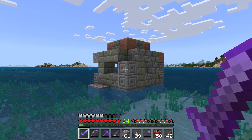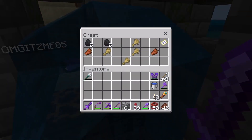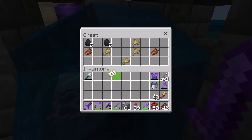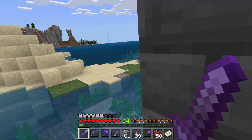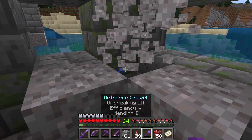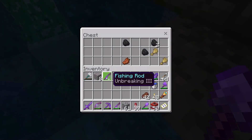Check this out guys, we found some cool structures over here. Let's see, can we get any good loot? There's a little treasure map in here. Let me dig around a bit — a chest. An enchanted fishing rod, not too bad.